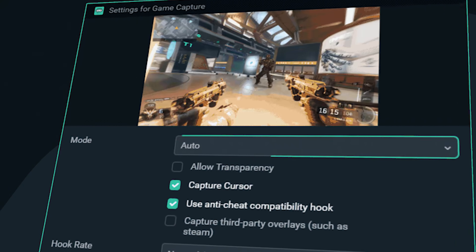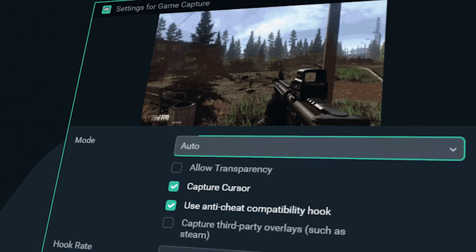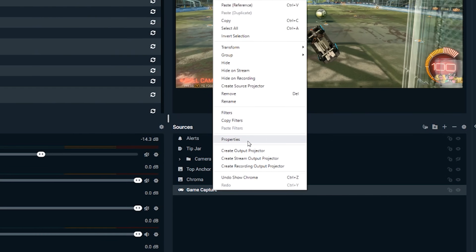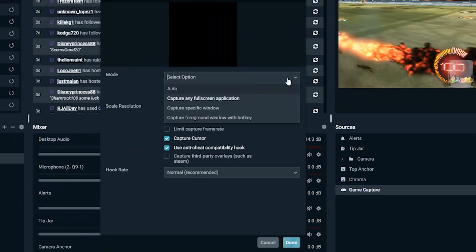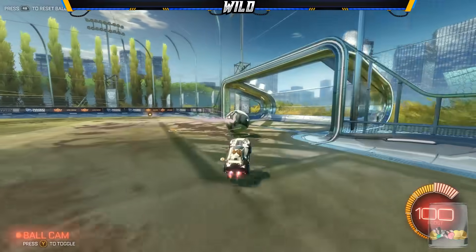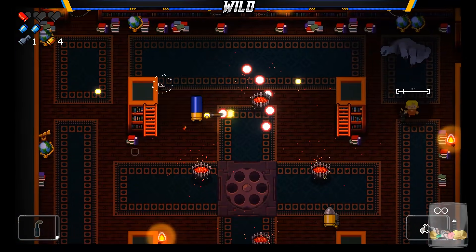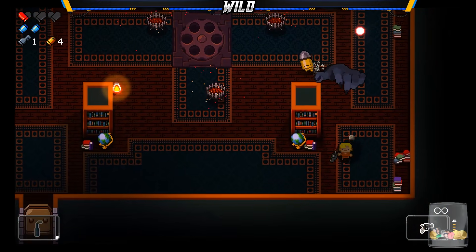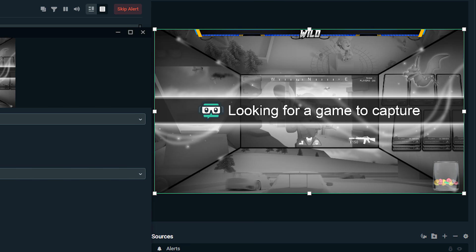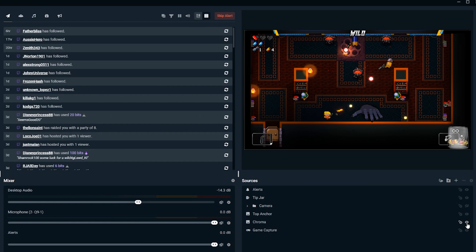Auto Game Capture will automatically detect and broadcast the game you are playing to your live stream. To use this new feature, simply add a game capture source or change your current game capture source to auto mode. Now you can easily swap between most games simply by clicking on and starting the game you want to play. Streamlabs OBS will automatically manage the size and resolution of the source, so you no longer have to adjust the source properties. That's right — you no longer have to update your game capture sources every time you play a new game.